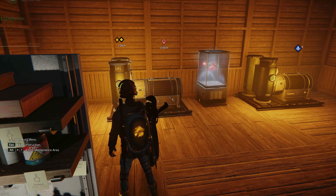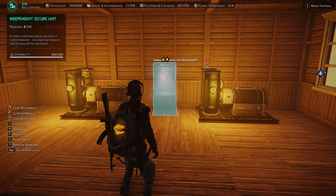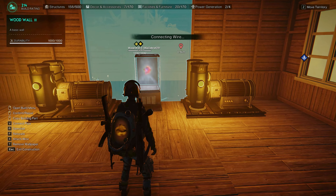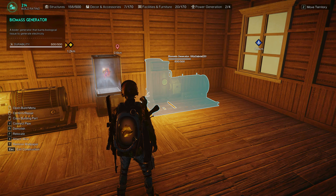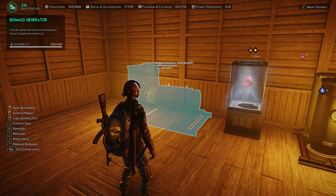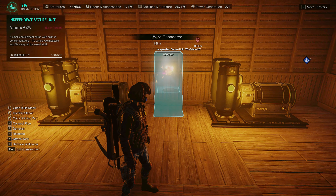We need two biomass generators. Hover your cursor to your Biogel and press X, then connect it to the generator and press X. Connect the second generator, and there it is.